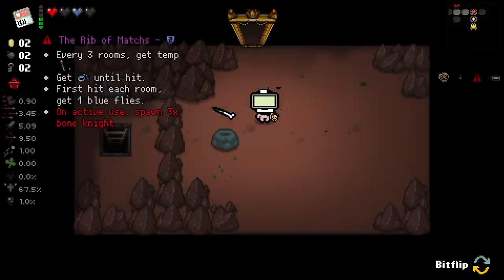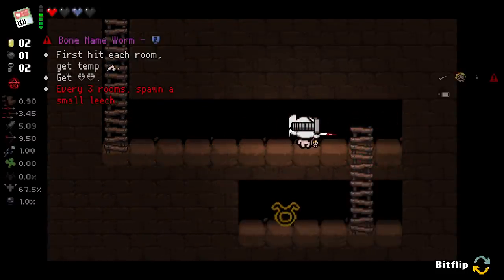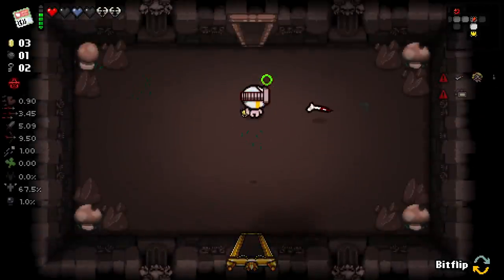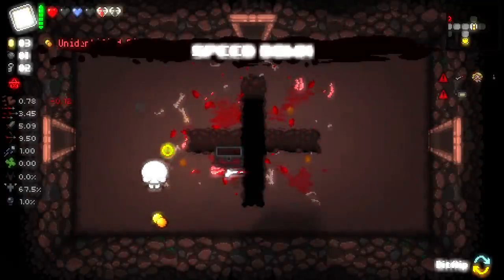Pointy Rib - every three rooms get a temp, get until hit. First hit each room, get one blue fly. On active use, spawn three Burn Knights. Some of these are bad - we're getting some unfortunately really bad corrupted items here. First hit each room... every three rooms spawn a small Liege. Okay, we can take that one definitely. We got two Burn Hearts for that as well. So let's test this theory - we did indeed get a little battery from picking up a red heart. That's pretty cool.